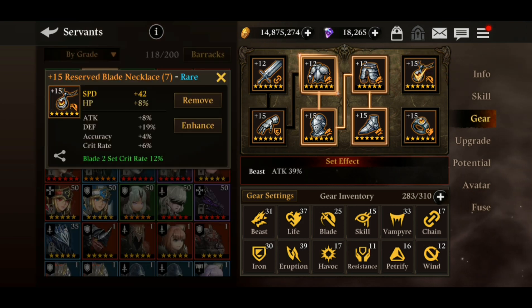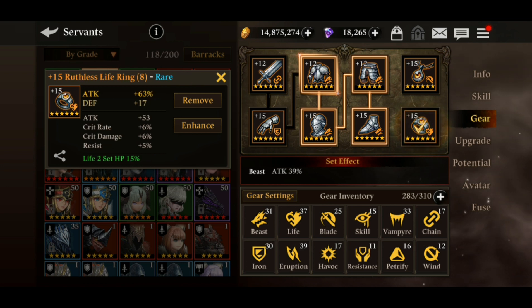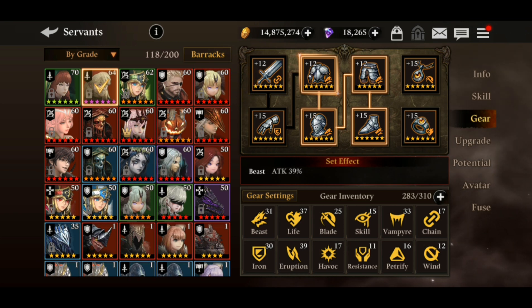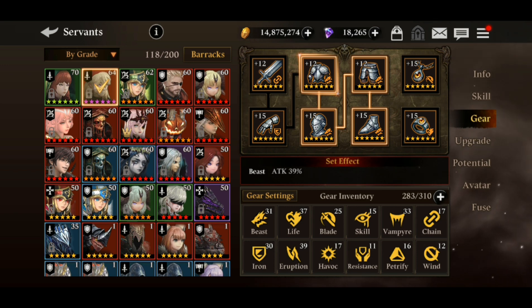For the necklace, go with speed stats. For the ring, go with critical damage percentage — that's the best option. With this build, he's going to deal a massive amount of damage, rule in PPP battles, and completely bully weaker-element opponents.